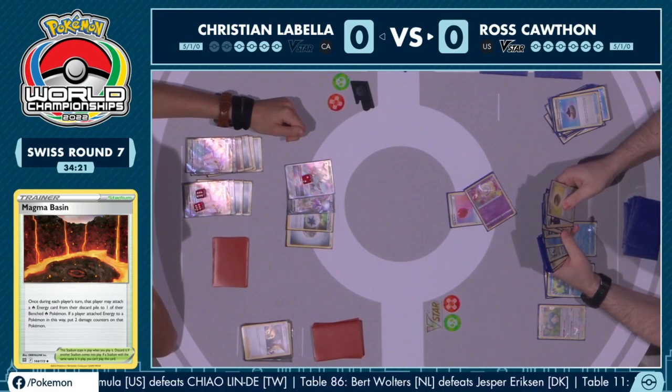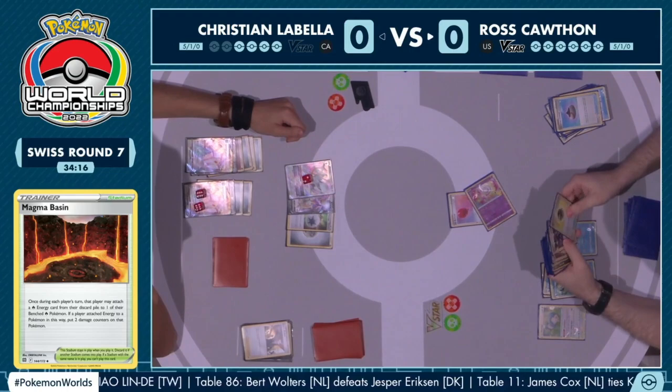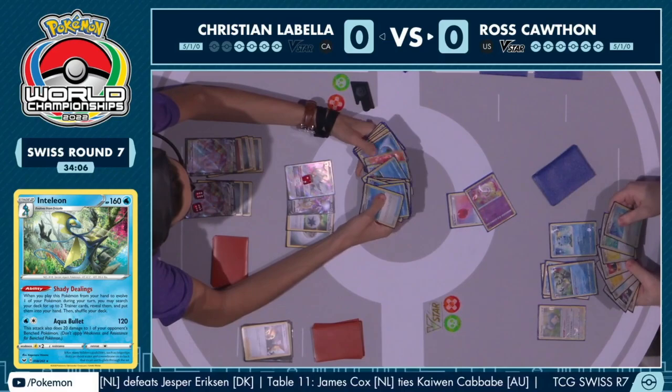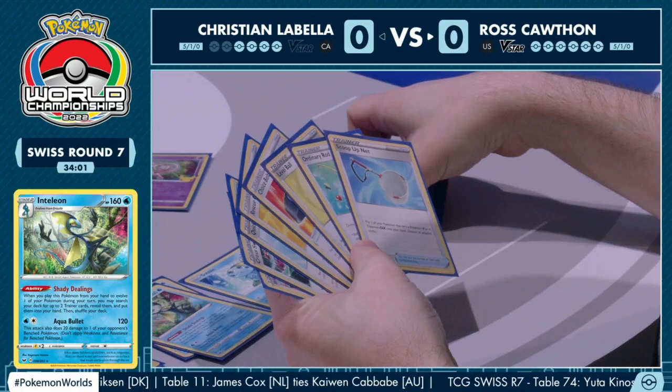If Ross can't pull that off, you have the frustrating situation where you kind of have to knock out the Arceus V-Star — it is doing enough damage to take prize cards, so you can't just ignore it, but in terms of progressing to winning the game, it doesn't help you at all. We'll see what Ross decides to choose off of the Shady Dealings Inteleon.